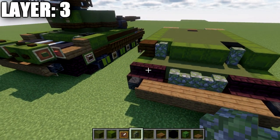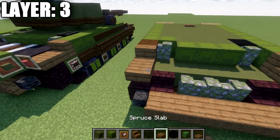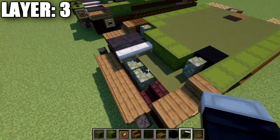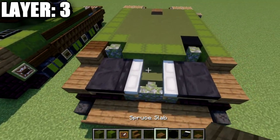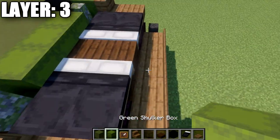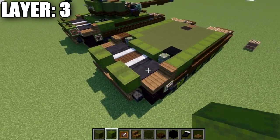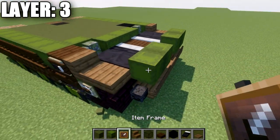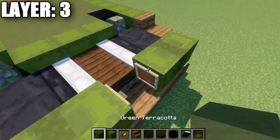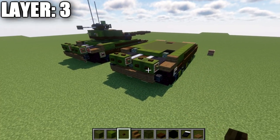Place a row of three green shulker boxes across this space, then a mossy cobblestone wall on both spots. Place a spruce wood stair going back on both sides, then a spruce wood slab. Grab black beds and place one and two black beds on each side. In the middle space, place a row of two dark oak wood slabs in the center. Then place two green shulker boxes bottom to bottom coming off those black beds. On the ends, place item frames, and on Java also place item frames on the inside. Add dark oak buttons on the sides of the shulker boxes.